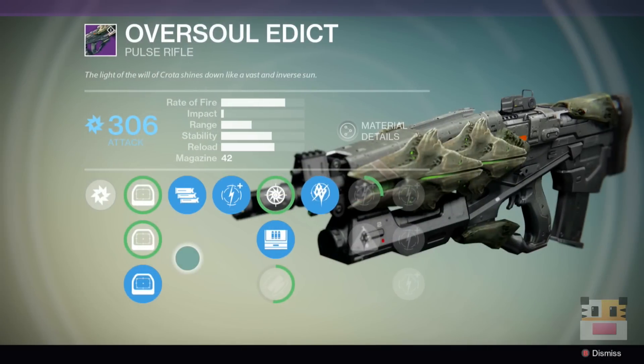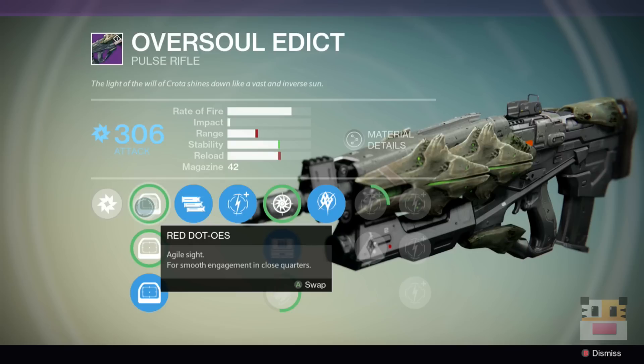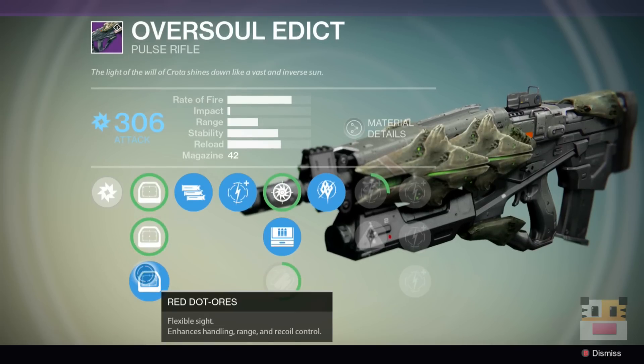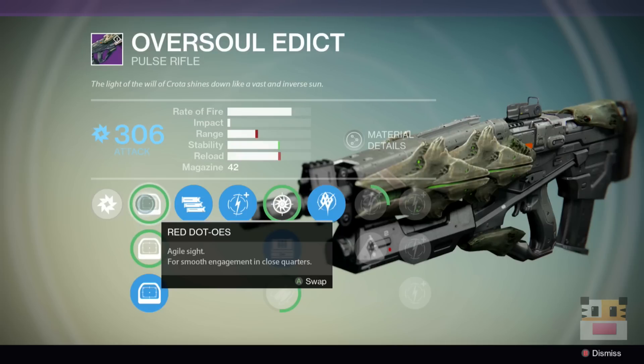First and foremost, this thing has arc damage, which is very good for when there's arc burn or against captains. The fact that it's full auto — which is actually the first upgrade after the first ladder — makes it a little better for captains, because usually you pull out a Fusion Rifle and you're able to take down a shield really fast. This weapon is actually really good with the full auto form.